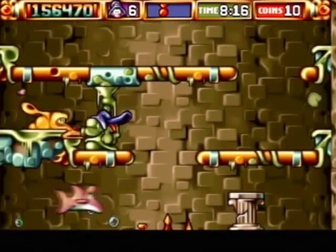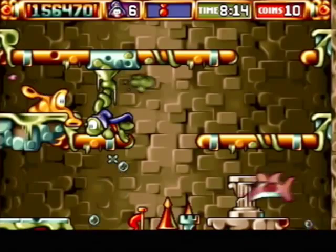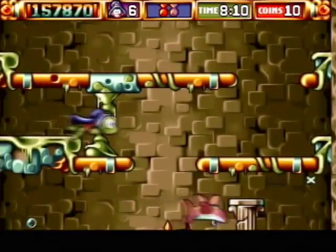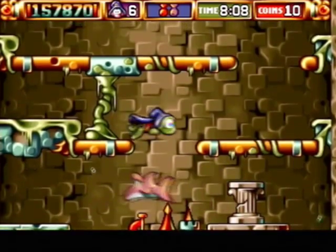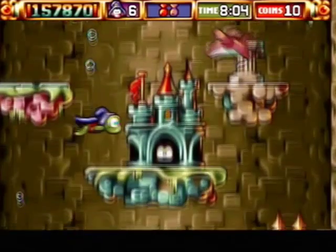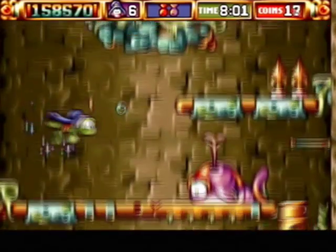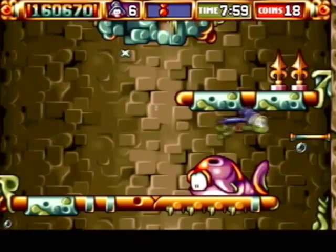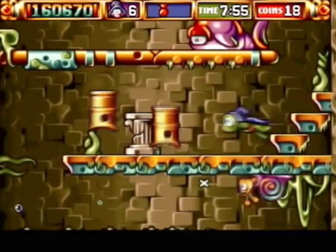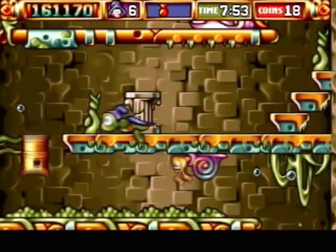Here's a slurpee defending a key. What you want to do is wait till they shoot, and as they slurp, go up and hit them. Be careful as they fire in a random pattern — sometimes they only slurp once, sometimes twice, sometimes three times, and the same for their shots. So whenever you're up there, be ready to get out as it shoots.